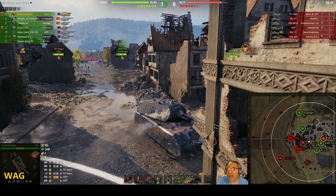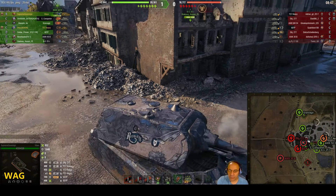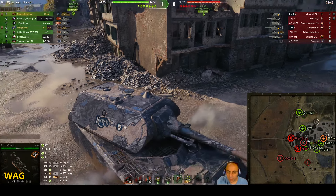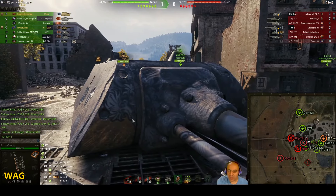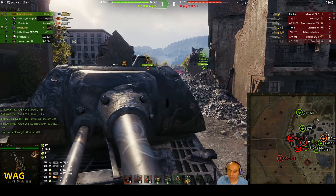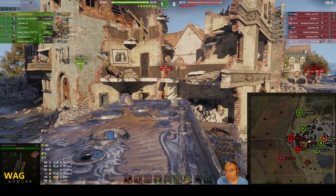Someone took a shot and missed — but notice what he did. As soon as he took the shot, I've spoken about this in the past and I'll never get tired of showing you guys: he's angled his armor so now the armor has tripled in value when angled correctly. He's done the same thing with his turret by hiding it.